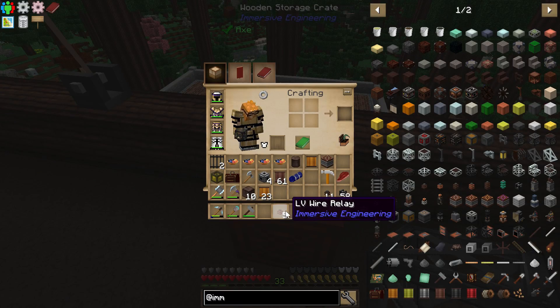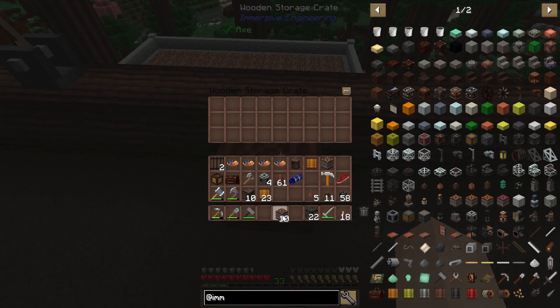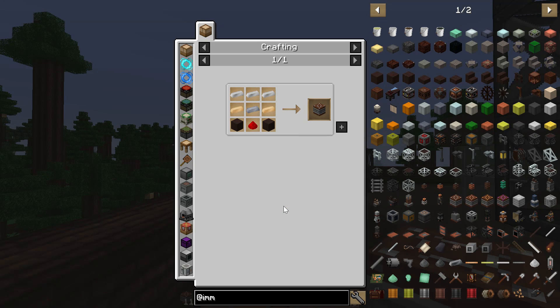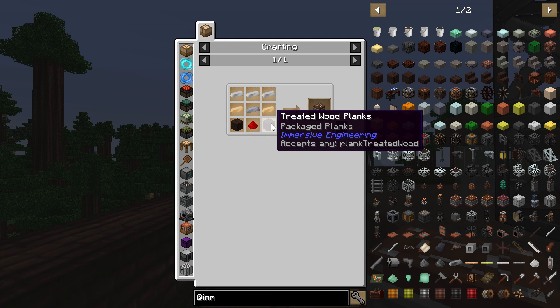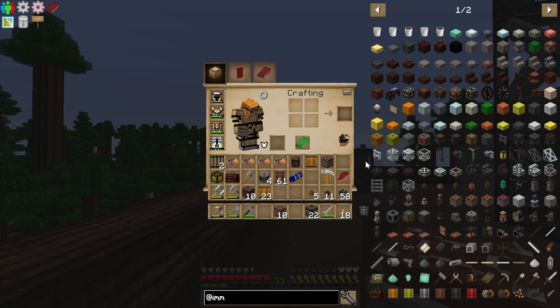Setting up our power bank should be pretty straightforward. We're going to grab the rest of these capacitors. The low voltage capacitors are pretty cheap — the recipe is just treated wood planks, copper, iron, a little bit of redstone, and one lead ingot in the middle, and that gives you an LV capacitor.